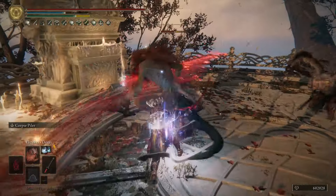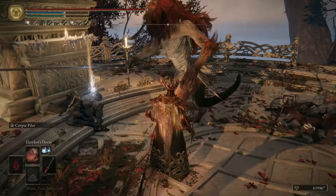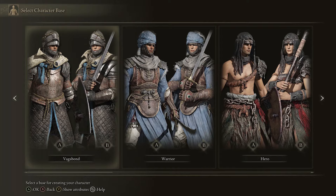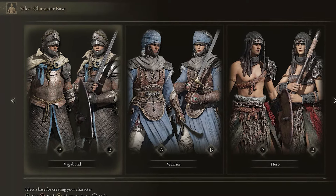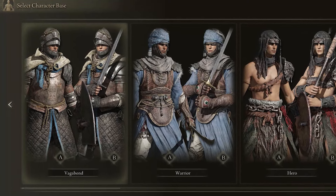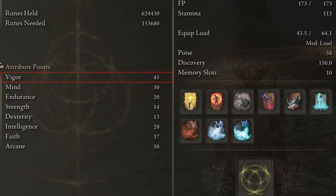As for a melee weapon option, any weapon that can take advantage of the high arcane investment we have in this build can be a great option — like Mohgwyn's Sacred Spear, Rivers of Blood, or the Magma Wyrm's Scalesword. For our stats, I'm level 150 playing the Vagabond starter class, but the Confessor or the Prophet are more suitable options for this build. 45 points in Vigor, 30 in Mind, 20 in Endurance, and 20 in Intelligence to use the Terra Magica sorcery.